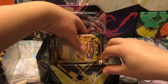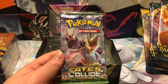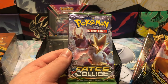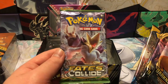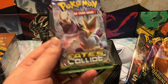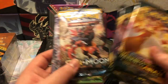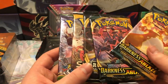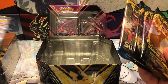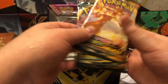So the packs that we got in today's video: we got X and Y Fates Collide — I actually was not expecting an X and Y pack in a set I bought probably a week ago. I did not expect these tins to come with X and Y. We also got Sun and Moon Base, Rebel Clash, and two Darkness Ablaze. So this one's going to go last. Then Sun and Moon, then Darkness Ablaze.